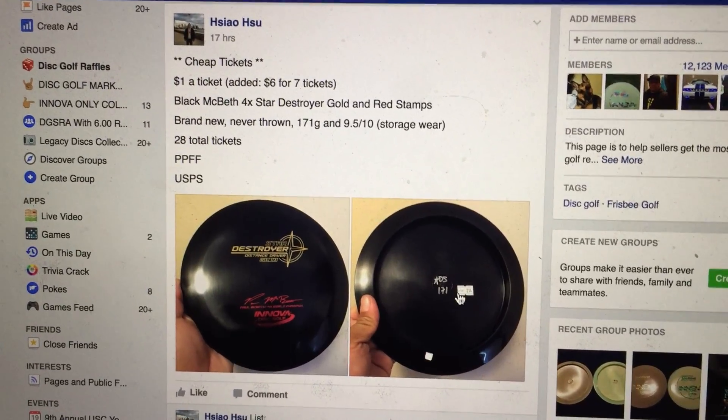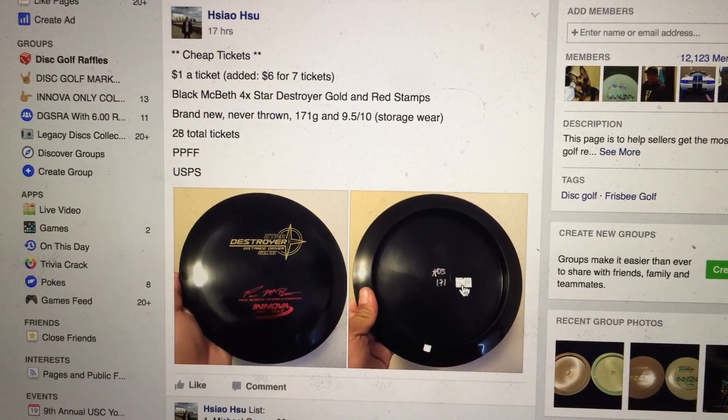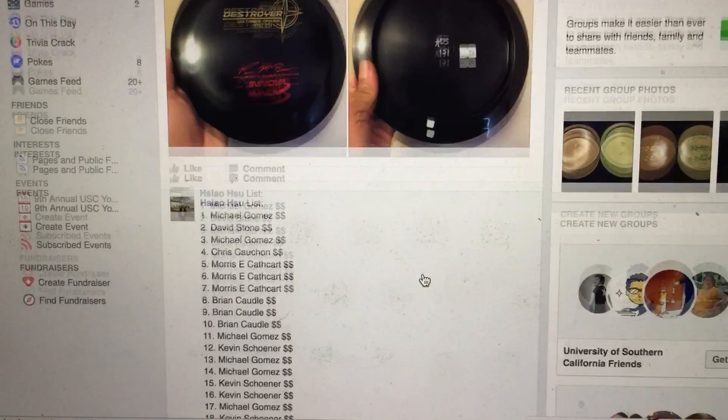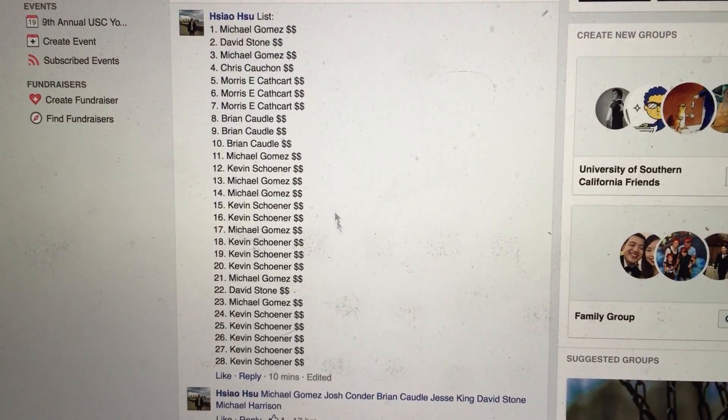Hey everyone, doing this Blackman Bat 4X Star Destroyer with gold and red stamps, 28 total tickets. Here we have pictures of the disc. Let's go ahead and show you listed participants, 1 through 28.